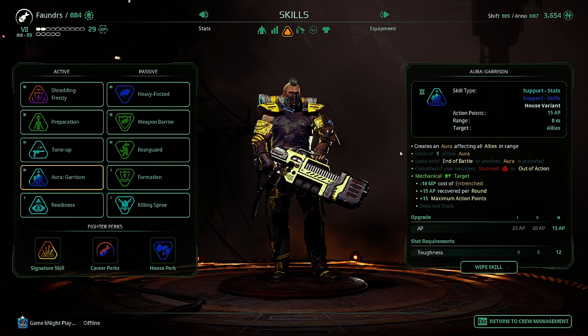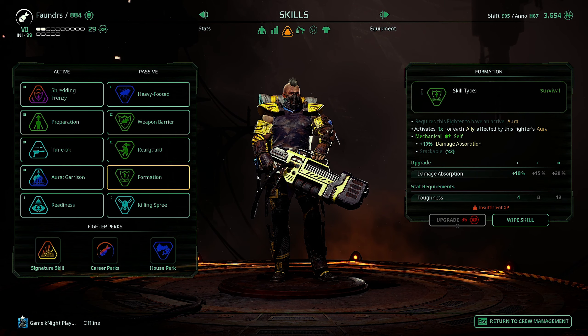Then we have the aura garrison which doesn't affect him but affects everyone around. Entrenched gets a lower cost and they recover 15 extra AP per round. It also gives you 15 maximum AP. I grab formation for him as well because of the damage absorption when he has an aura — when someone is activated near the aura he will absorb more damage.